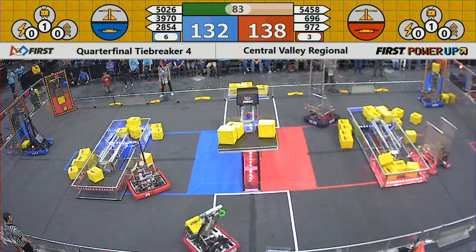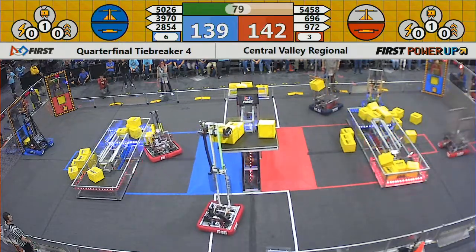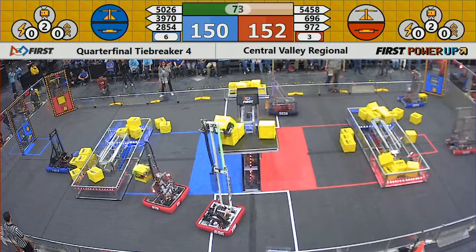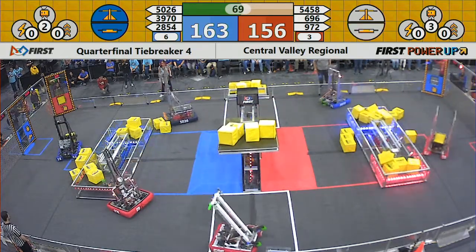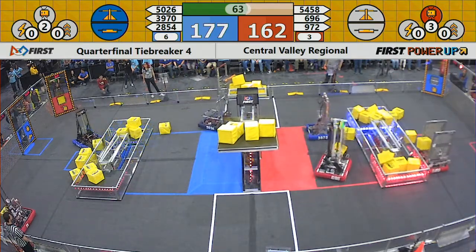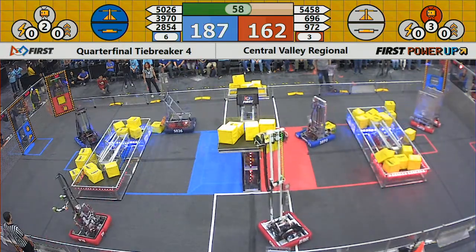137 to 130, and 54-58 for the blue alliance. Digital Minds adding cube after cube into the red vault. 696 adds another power cube to the red scale, but blue has the advantage right now. 5026, Iron Panthers, add yet another power cube. Looks like blue is starting to pull away.